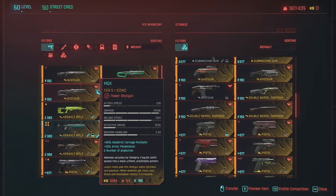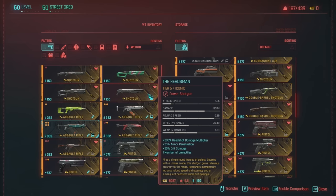Next up we have Mocks — this is Judy's shotgun, obtained through her story quest. It improves accuracy by changing a regular pellet spread into a more uniform pattern. Judy's mods give the shotgun extra lightness and precision, and when enemies are close, your shock and knockdown chance are increased. The last shotgun I'm going to talk about is the Headsman, which can be crafted from a blueprint.